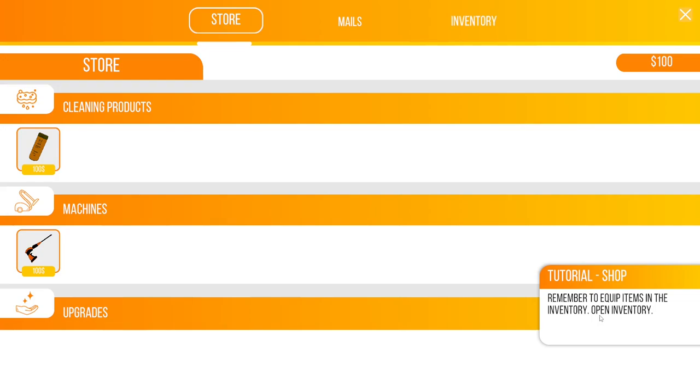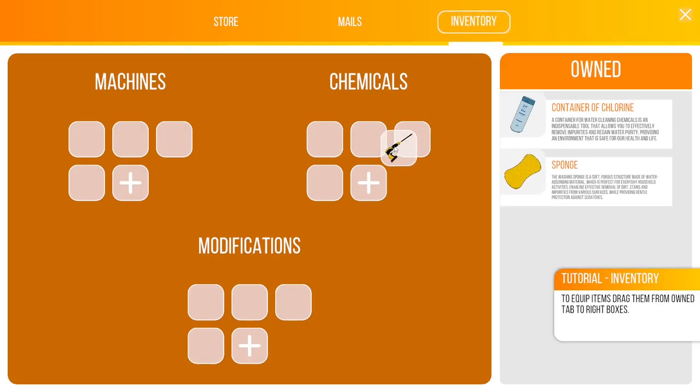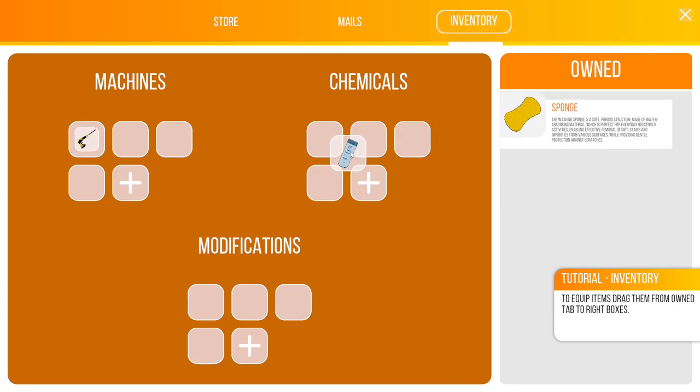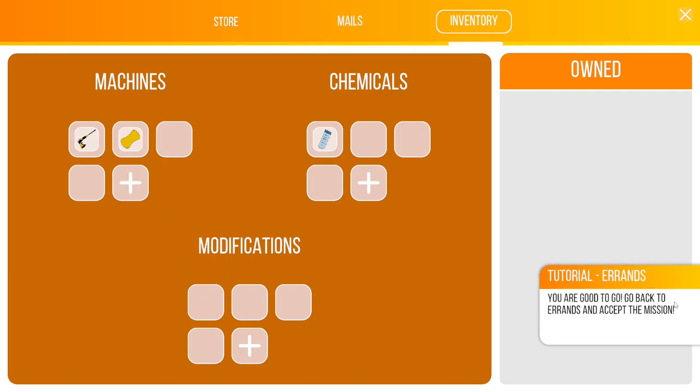Remember to equip the items in the inventory. So we open inventory and the pressure washer goes under machines. Chlorine goes under chemicals. And a sponge — that goes under sponging machine.